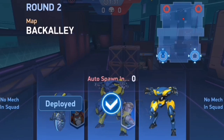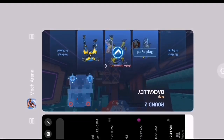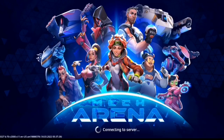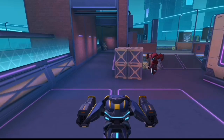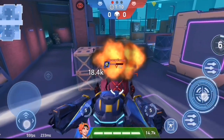Here's how you can deal with this glitch. First, exit Mech Arena by tapping the home button of your phone, then clear the recent activity tab. Open Mech Arena and you'll be spawned directly without changing mechs.